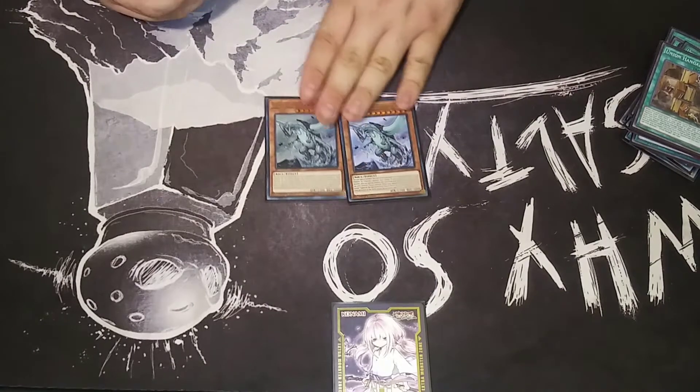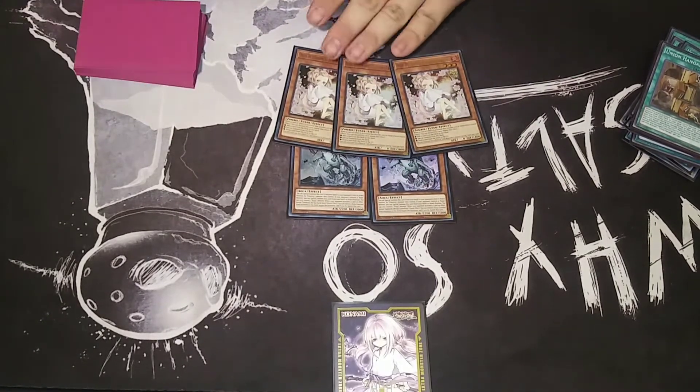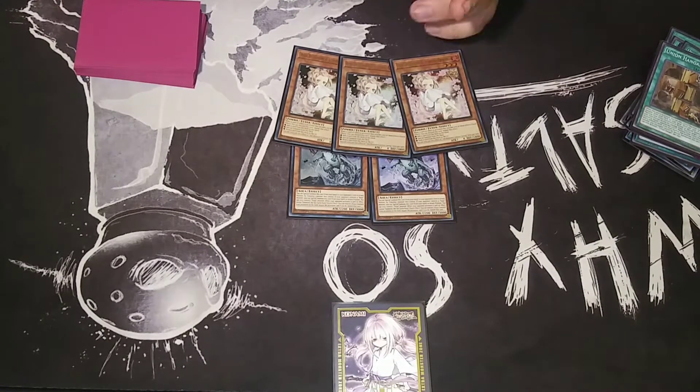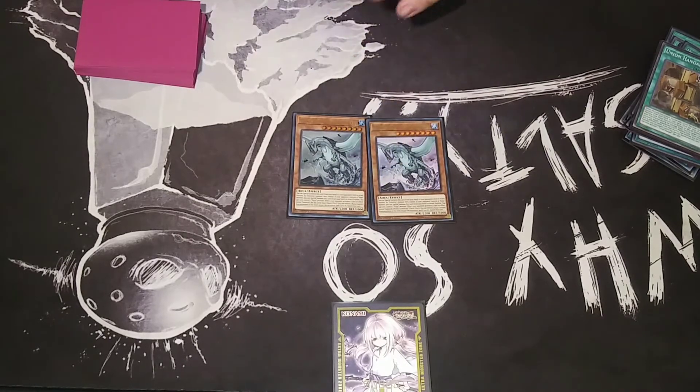My support cards are 2 Gamma Seal and 3 Ash Blossom. Ash is Ash, so it's good. Gamma Seal is to get over things like Dragoons and Rainbow Knees and just annoying problem cards.